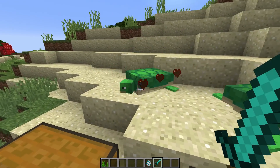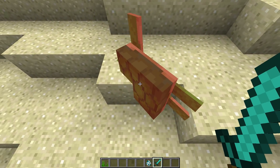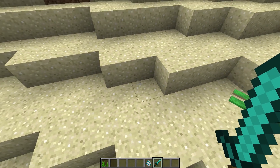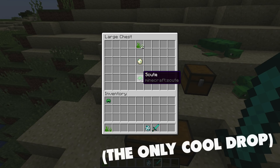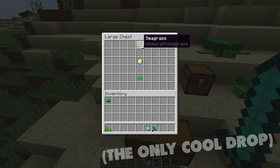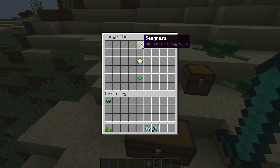If I kill this poor turtle for science, he takes five hits to kill with the diamond sword. Turtles will only really drop scute. However, when you kill them they could drop zero to two seagrass, but it's not that interesting.